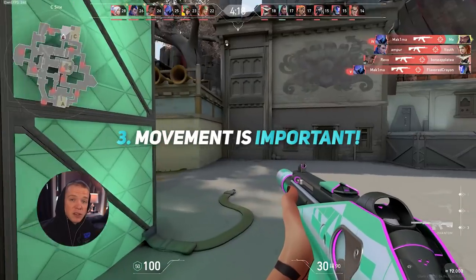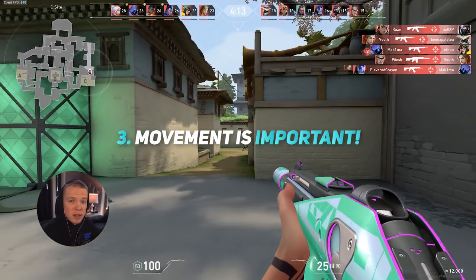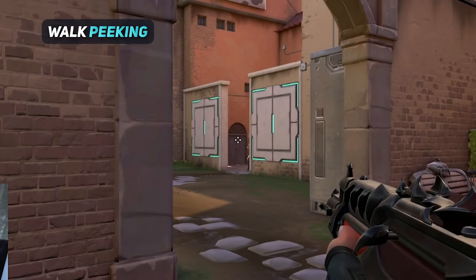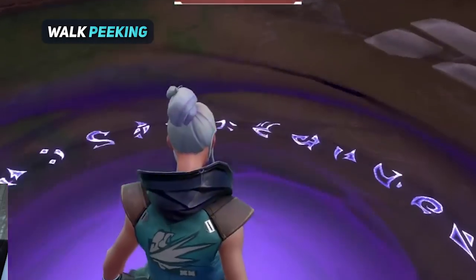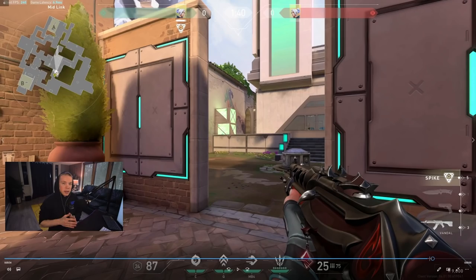The third step is realizing how important movement is in relation to your aim. Let's start with walk peeking into angles. Notice how slow the enemy Jett is walking and how easy it is for me to click on their head because they're peeking so slowly. Now let's watch the same exact thing when the enemy Jett makes a good, fast peek. Notice how much more difficult it is for me to click on their head at the right time.